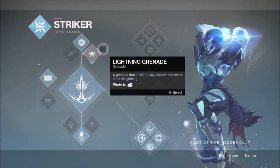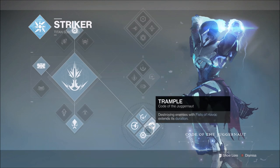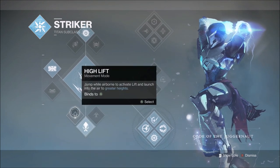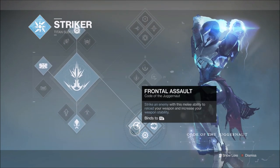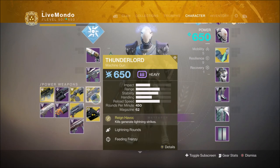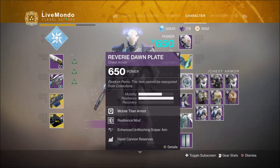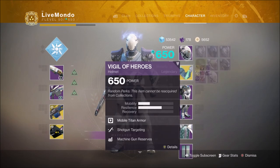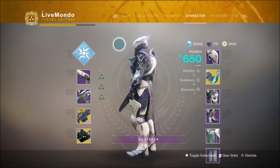Hi guys, welcome to the video. This is my solo high score run on Strange Terrain. We're doing it on the Titan, Bolton Tree of the Striker subclass, the Code of the Juggernaut. I'm running Midnight Coup, Twilight Oath and Thunderlord. Synthoceps is my exotic piece of armour. We are running Heavyweight, Momentum, Extinguish and Arc Singe, which gives us a 5x score multiplier because we took a 110 power handicap. And that's the setup for this.